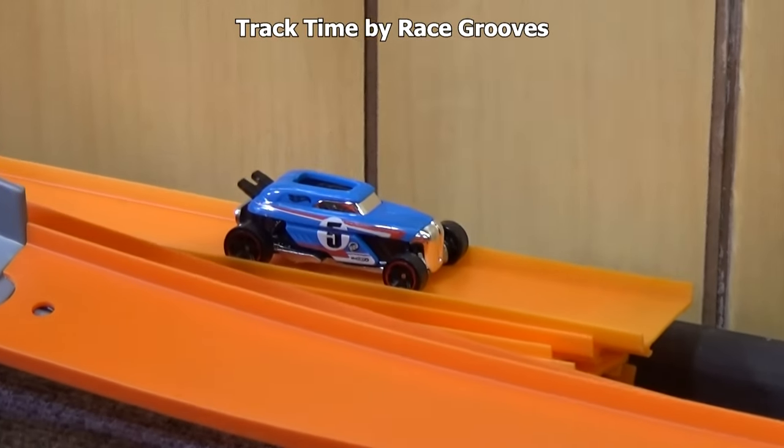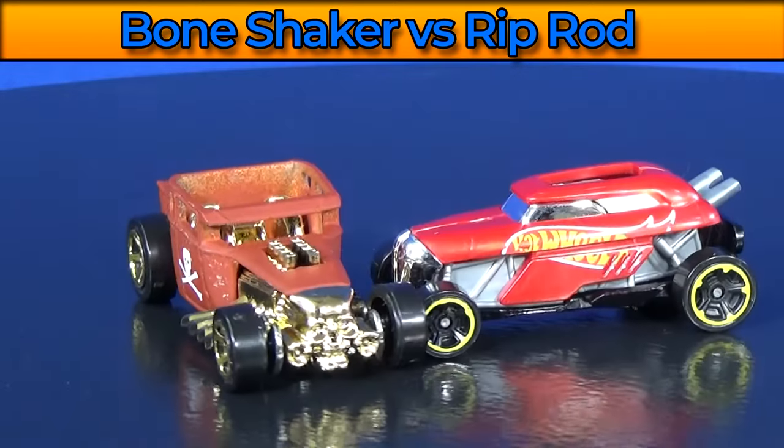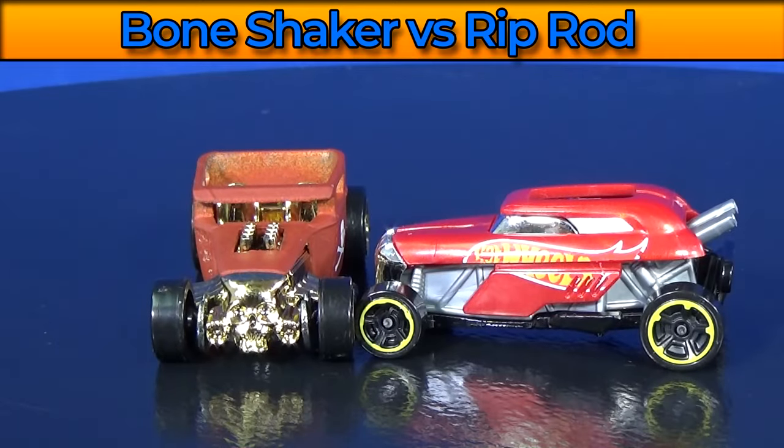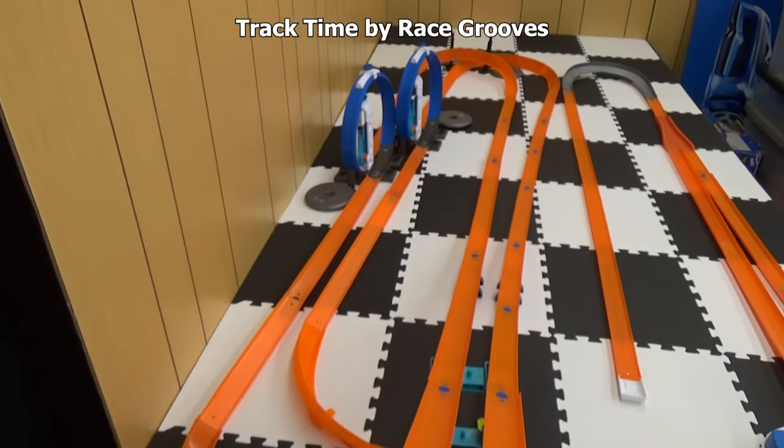That means there are no points awarded for this event. Rip Rod is still behind with no points. Here are the colors that are going to be racing for event number three. If you're wondering where these came from, I have links in the description below. Event number three — it's my track time side by side counterclockwise layout.